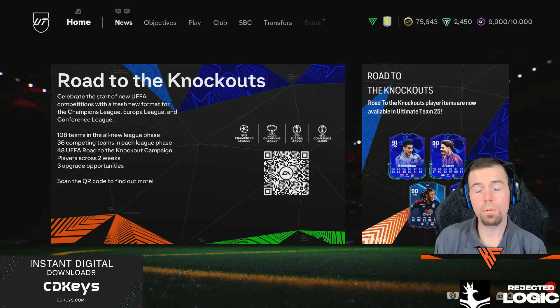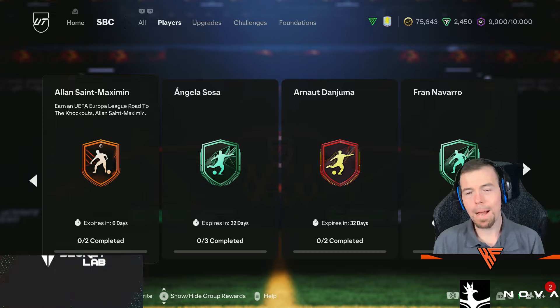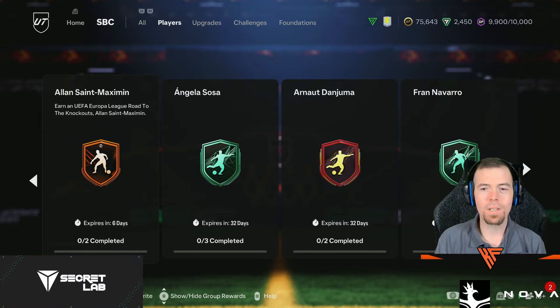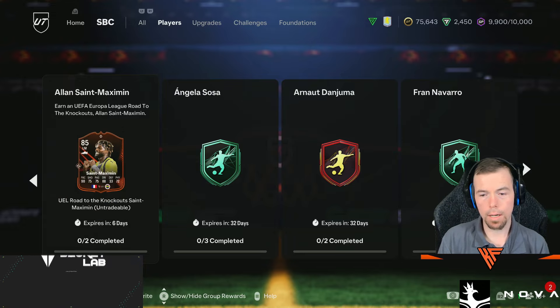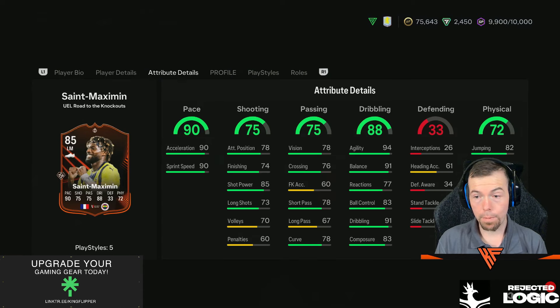Welcome to another 6pm shorts. Ali Saint-Maximin has got himself a Road to the Knockout card. It's out for a week, starts off as an 85-rated card, five-star skills, four-star weak foot — a decent looking card for a left mid or left wing position.